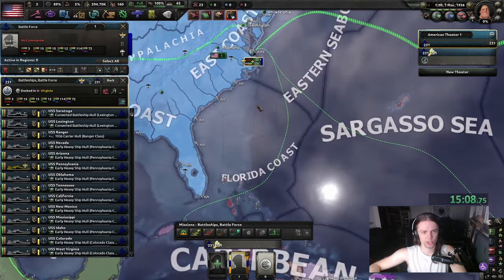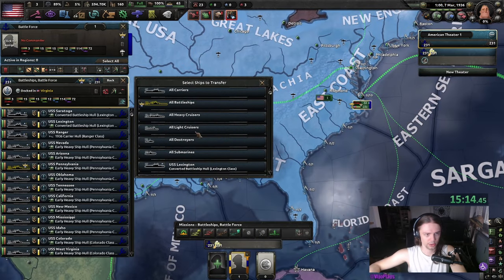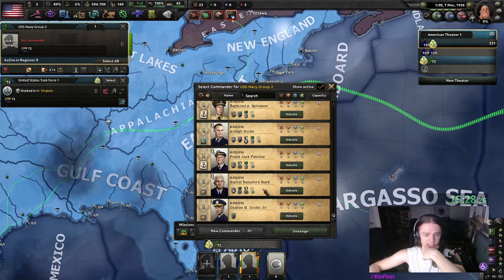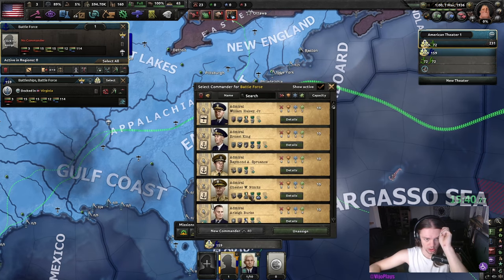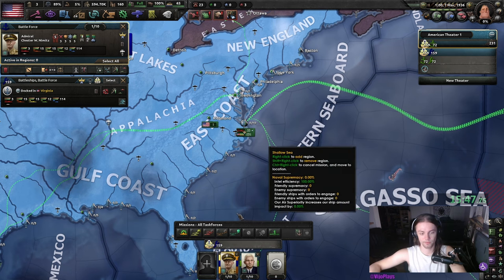Navy is stacked up — we're just going to drag over them and press G. This stacks them up. Then we're going to create a new task force and press the submarines. For the submarines, I do like Stark because of the blockade runner and the spotter. Meanwhile, the strike force gets assigned to Nimitz because of the naval lineage, spotter, and superior tactician traits.